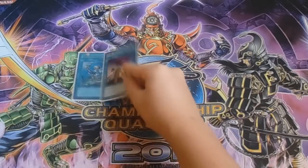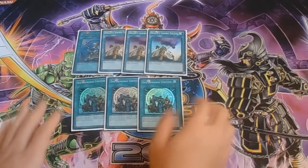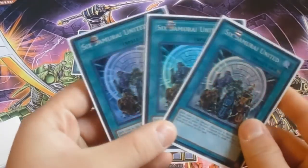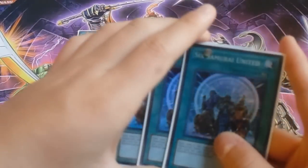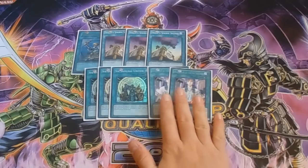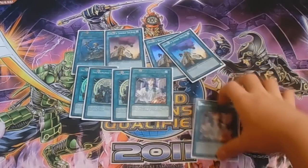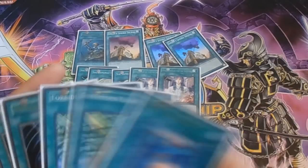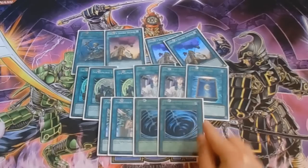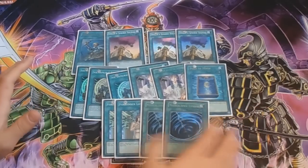For spells I play the self-explanatory one Reinforcement of the Army and triple Smoke Signal, which searches out your Samurais. Next I play triple United We Stand — just broken, and I've kept my Uniteds as Supers forever. I also play double Six Samurai United, which helps bring out the Tree Beast and synchros faster. I play one Book of Moon, double Forbidden Lance, and of course double Mystical Space Typhoon for back row removal. MST is really good right now.